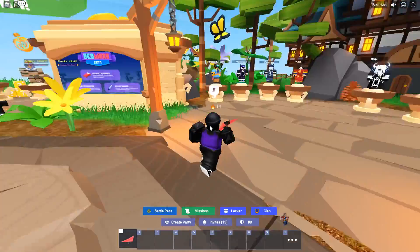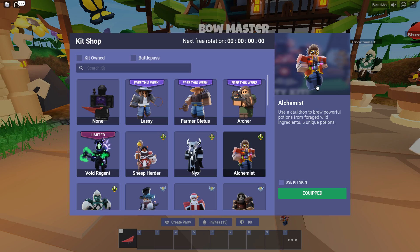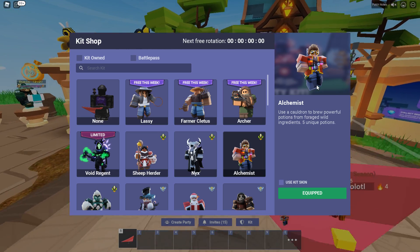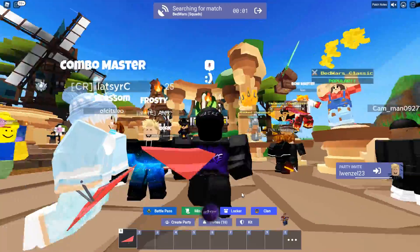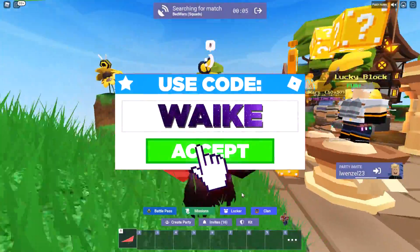When the update first came out I had no idea how to use this alchemist kit. I tried making a bunch of potions and used the wrong ingredients and made some random bomb potion. But I know the ingredients for certain spells now so this should be a lot easier. If you guys like this video make sure you like and subscribe and use code Wake when buying Robux for premium.